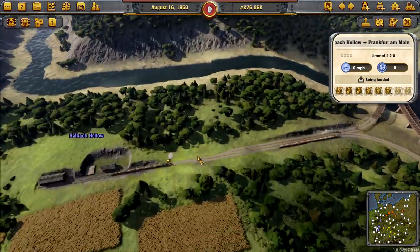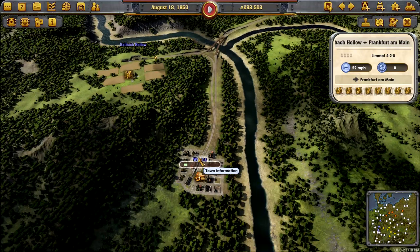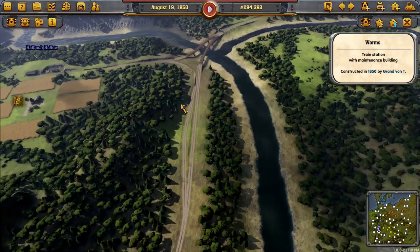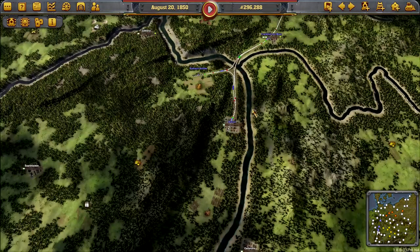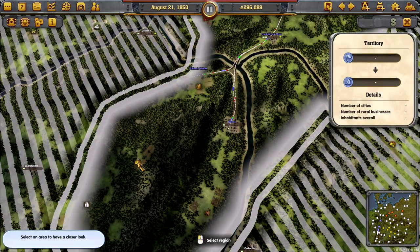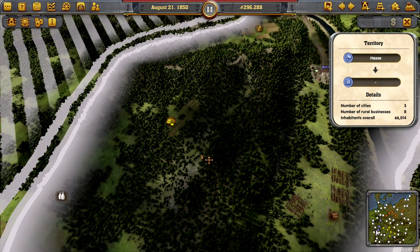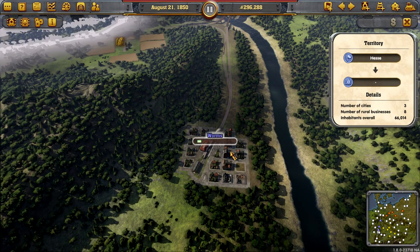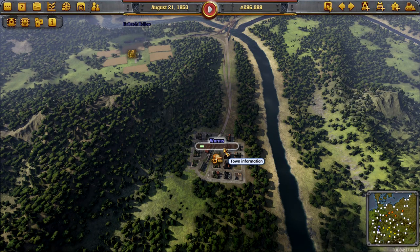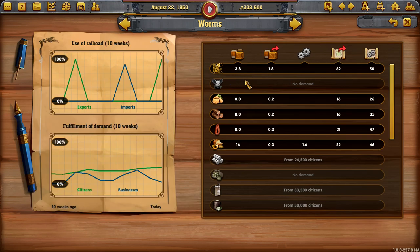We're picking up grain, that's going to help Frankfurt grow. Worms is not growing, but they are getting plenty of grain, which will help them. What else do we have within our territory? We've got milk — we should be able to connect to that. What does Worms need? Obviously grain, which we're supplying.